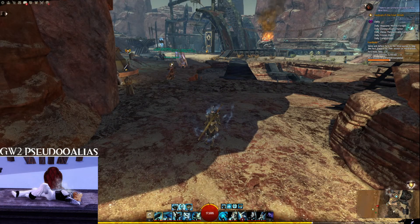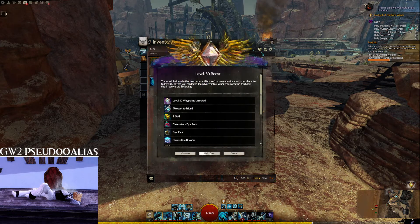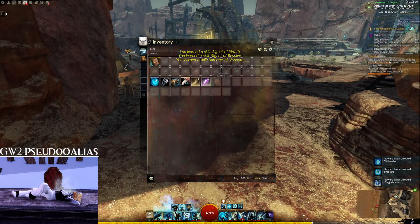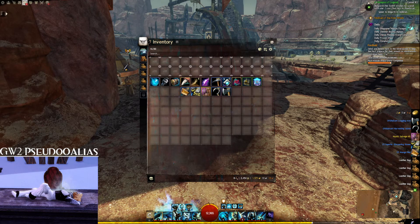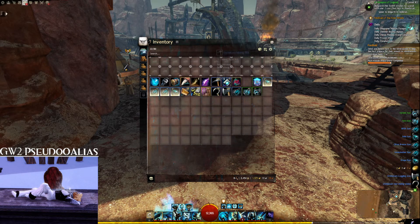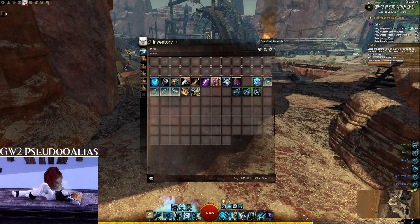Once you've decided on a class that's for you, it's time to get into the game. We'll consume our level 80 boost and choose Guardian as our level 80 class. This will also give us some nice goodies to start off with: four 15-slot bags, which we should equip to boost our inventory size; a random dye pack — you can see what dyes each contains on the wiki; a celebration booster, which we'll save for later; as well as some harvesting tools that we can equip. Let's hit our sort and compact buttons and close that inventory for now.